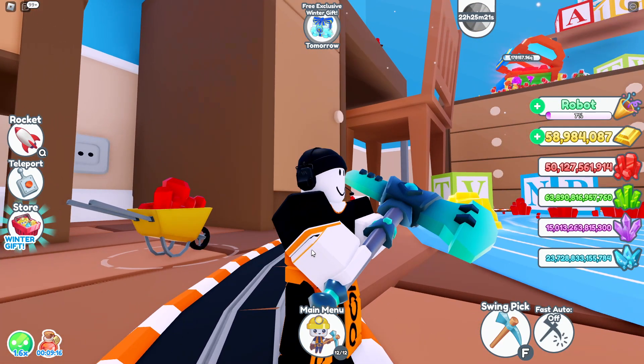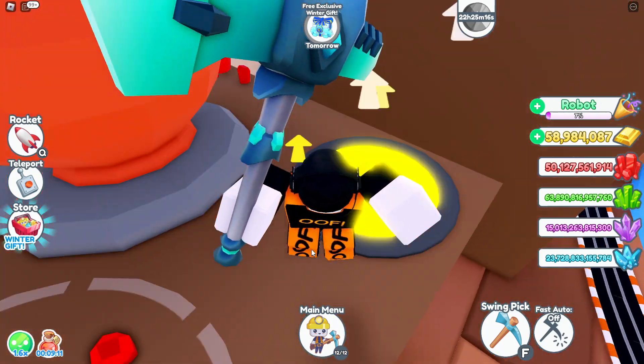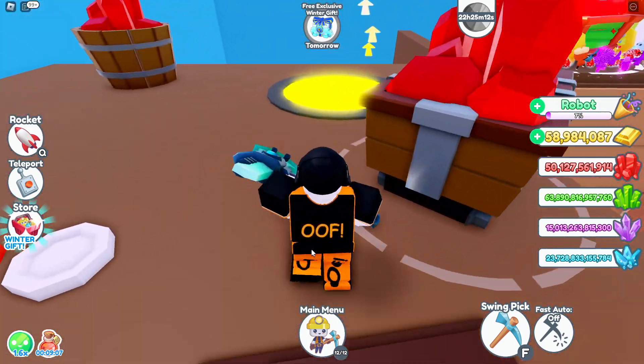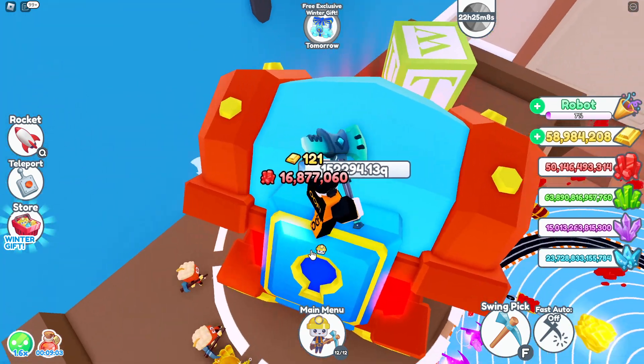Time to figure out how to get over to the big chest now. With the jump pads, use the side table jump pad there, but this time go onto the dresser. There's another jump pad here which will help you get to the giant chest.